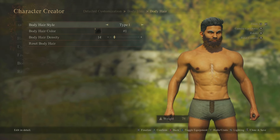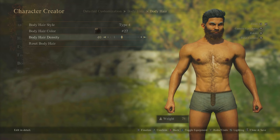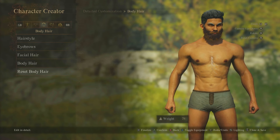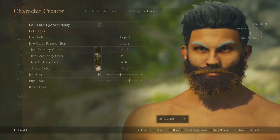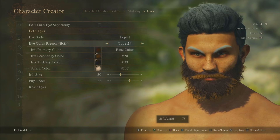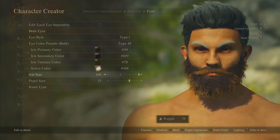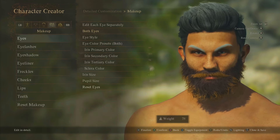Body hair: only four types, but again with all the colour options and density settings. Then makeup — we're on the eyes. You can edit each eye separately. Eye colour has only three different iris styles but 44 to 48 eye colour presets, plus 188 individual colour options covering iris, outer iris, iris size, and pupil — you can literally make yourself look like the devil. Then eyelashes: up to three types with all the colours, root and tip blend, length, and density.